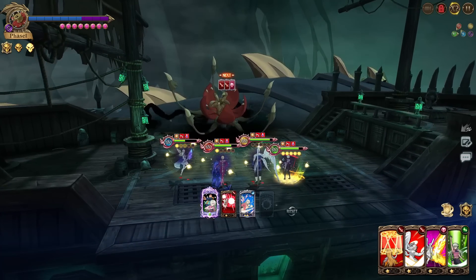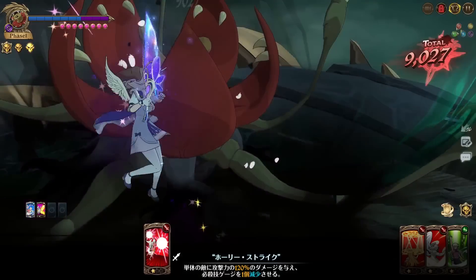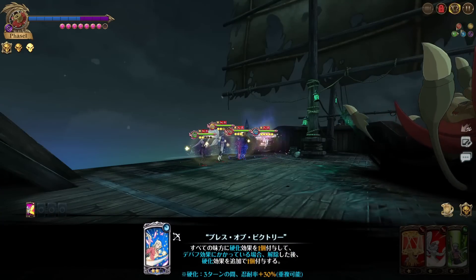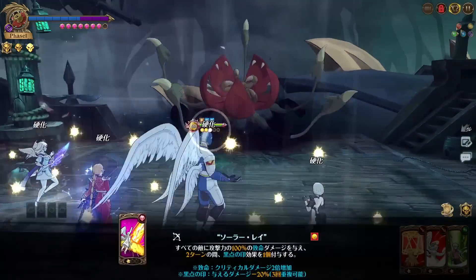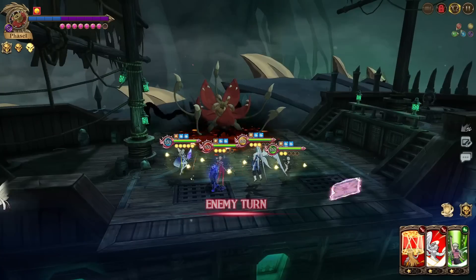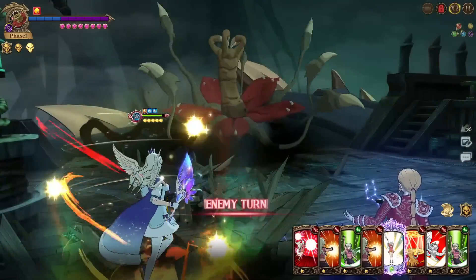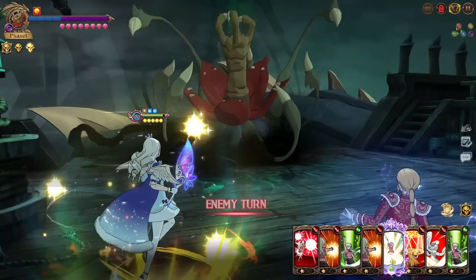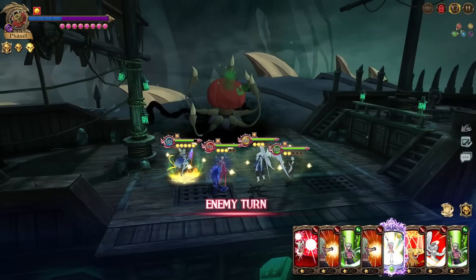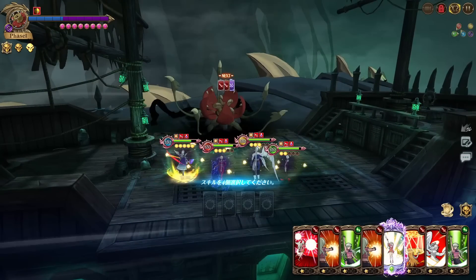He does have buff removal so the solidify won't help too much. We'll waste this card and do the gauge reduction, waste the solidify AOE, cleanse everything and get the solidify stack. We do the AOE with Mile — not going to do too much crazy damage but we're doing pretty good. Now we have Elad ultimate and can go into the next phase. We still don't have any pierce cards, which kind of sucks, but I think we'll be okay.